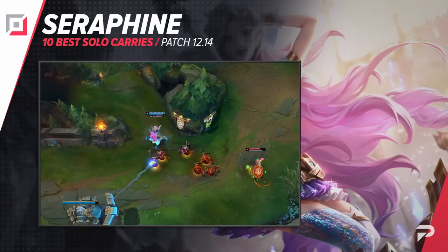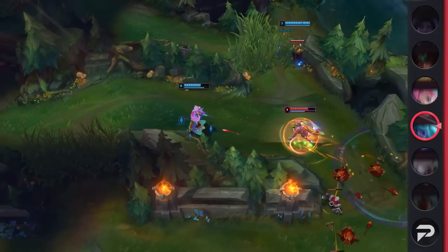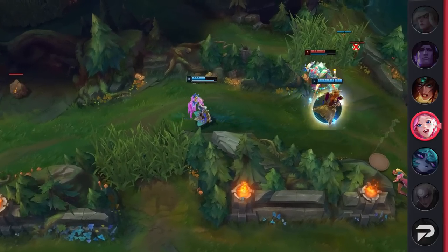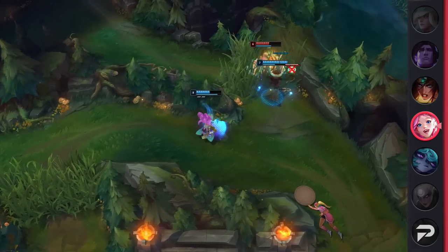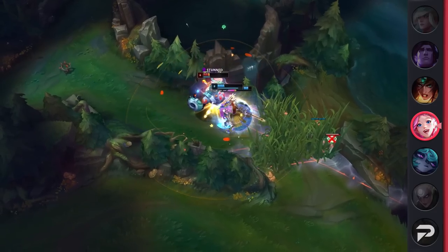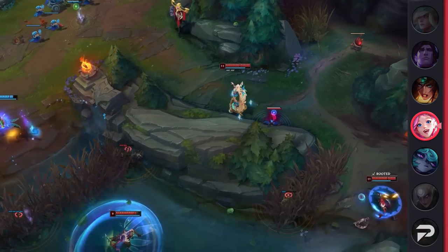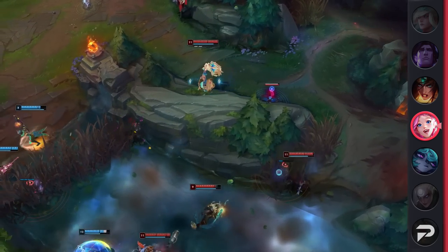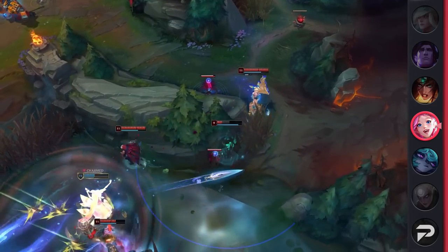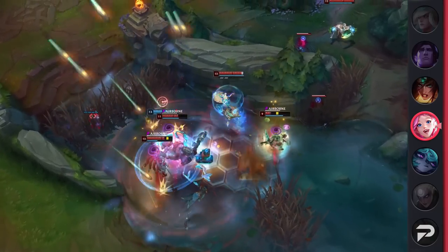Moving into the bot lane, we've got the first AD carry who isn't an AD carry at all — it's Seraphine. None of you should be surprised to see that Seraphine has maintained her spot as the best bot laner in the game for nearly an entire year. She offers safe laning, great wave clear, amazing CC, game-changing utility, and even has her own soundtrack. With her ultimate she can single-handedly win games, charming five people into a root with her E and a double execute with her Q. Overall, if you need a safe mage that can get you free wins, be sure to pick up Seraphine.